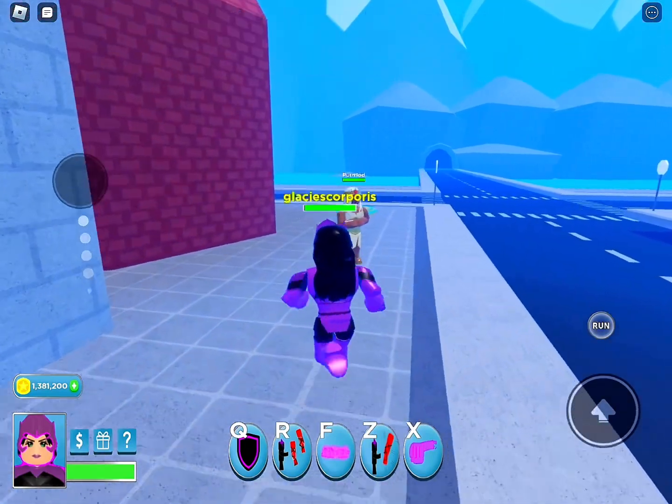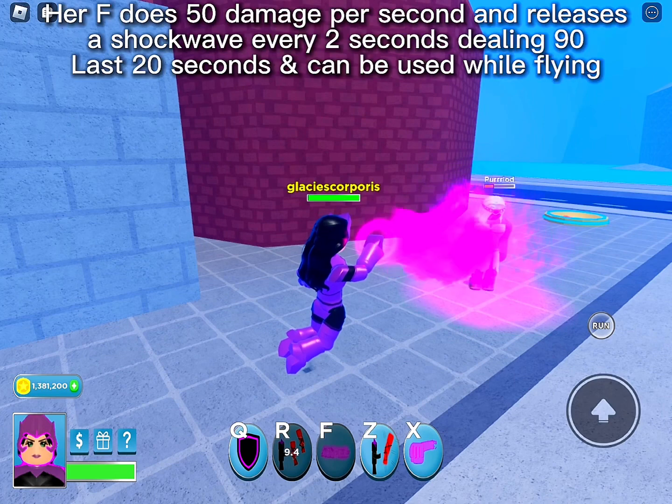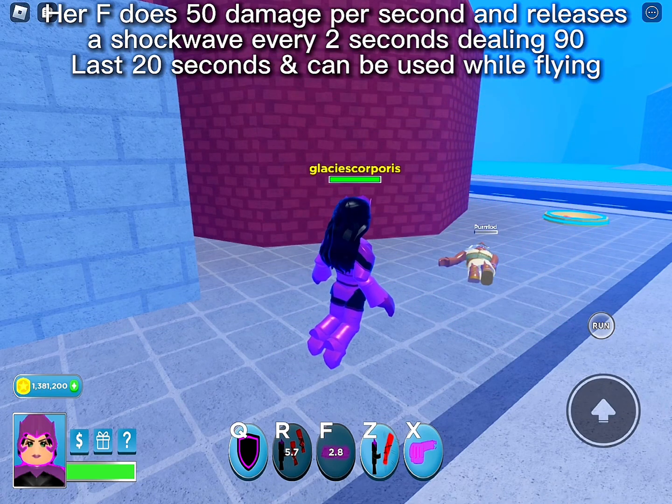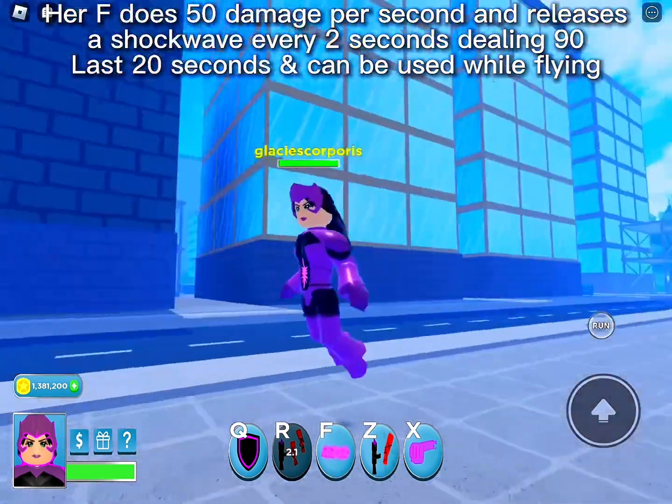Sapphire and Venom showcase. First, her R, which is just like normal Polaris. Her F does 50 damage per second and releases a shockwave every two seconds dealing 90 damage. It lasts 20 seconds and can be used while flying.